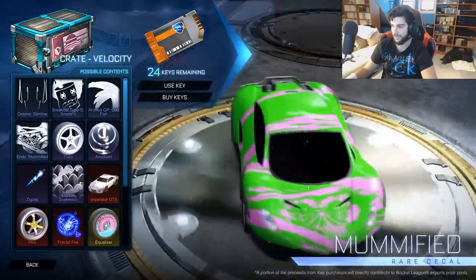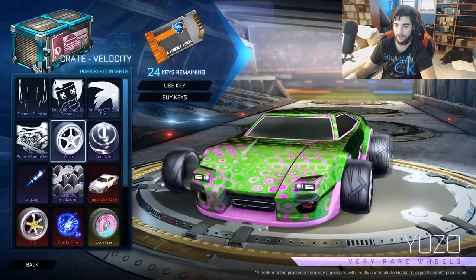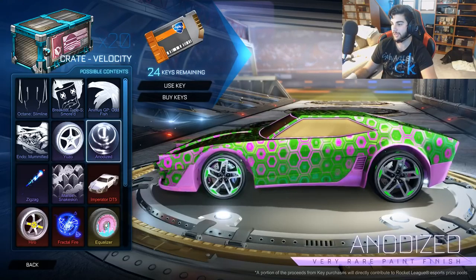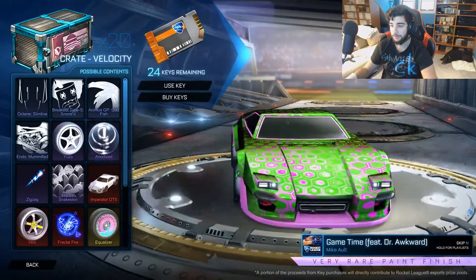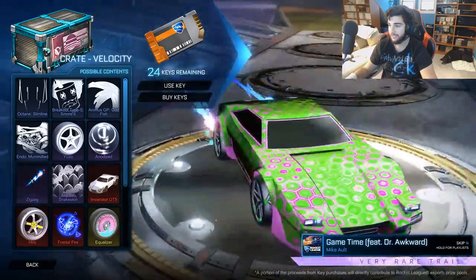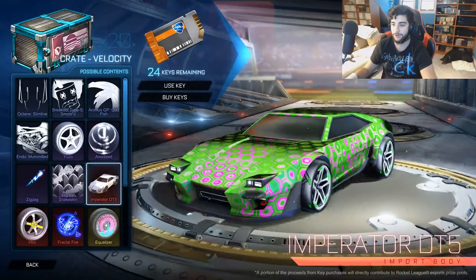We got the Animus GP Oddfish, which is a pretty nice decal. We got the Endo Mummified — it's a pretty nice decal, a little bit weird, I don't know exactly how I feel about it. Then we have these Yuzo wheels which look pretty close to the ones in the Accelerator Crate — the Gaten wheels. They didn't really change it much. And there's this paint they don't allow you to see if you have a black market on — Anodized — it's probably gonna look pretty cool.